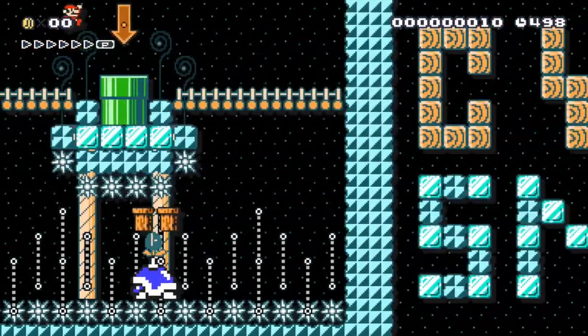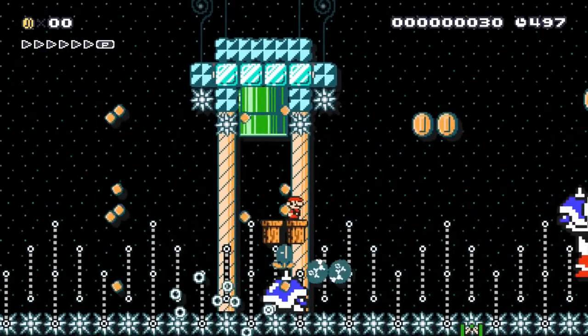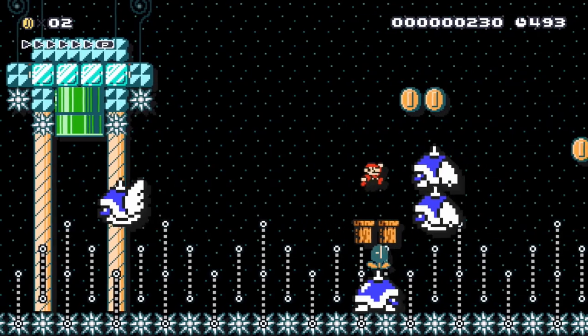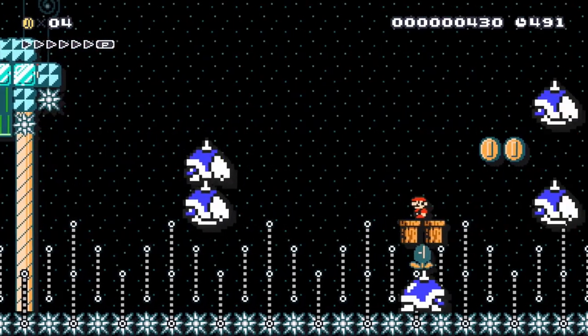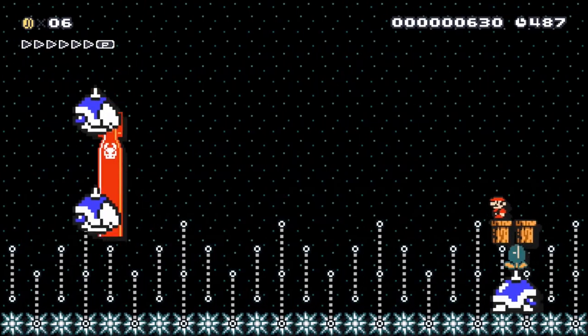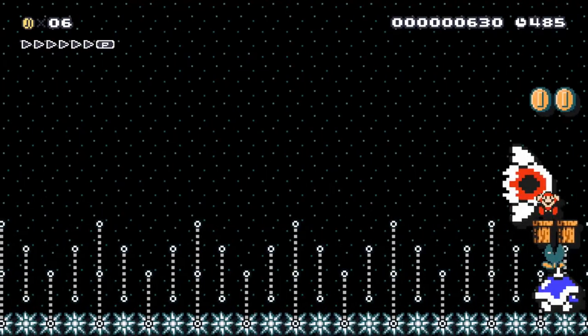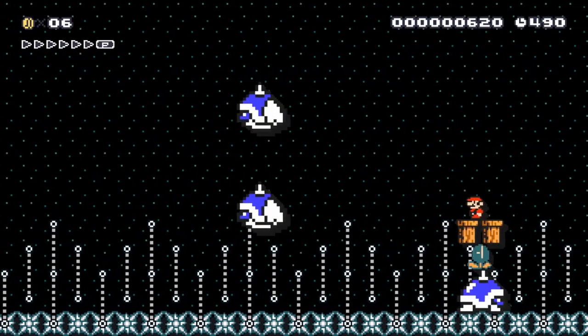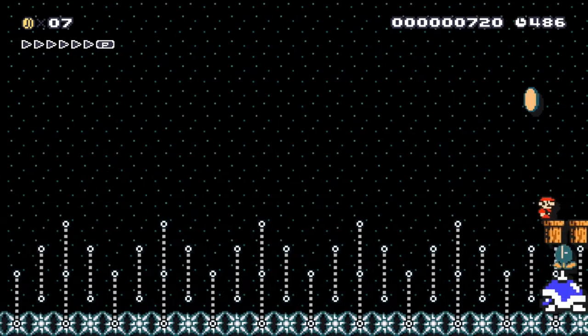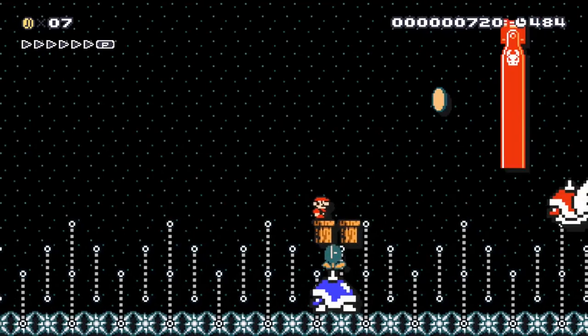Right, so you can see straight away we've got the enemies at the bottom with the platform — whoa, that's a complicated setup. We've got coins to guide us. I like the idea of this. Small hop. I like the use of the decoration there with the tracks — whoa!